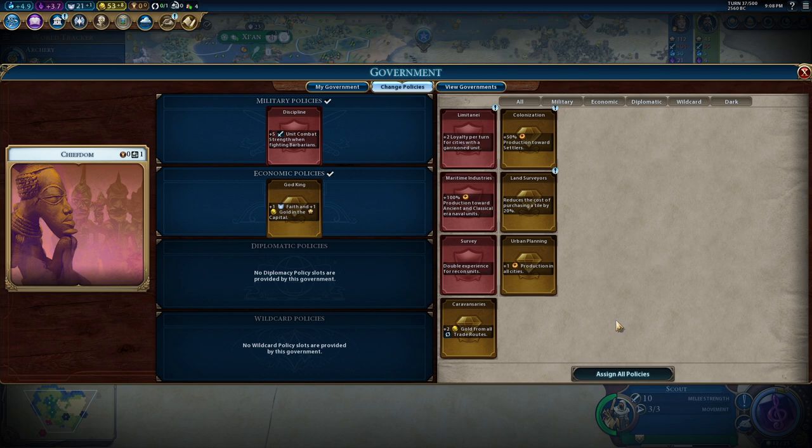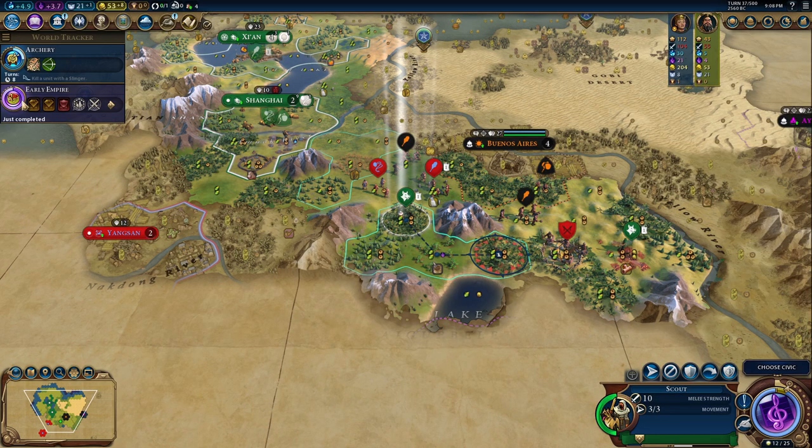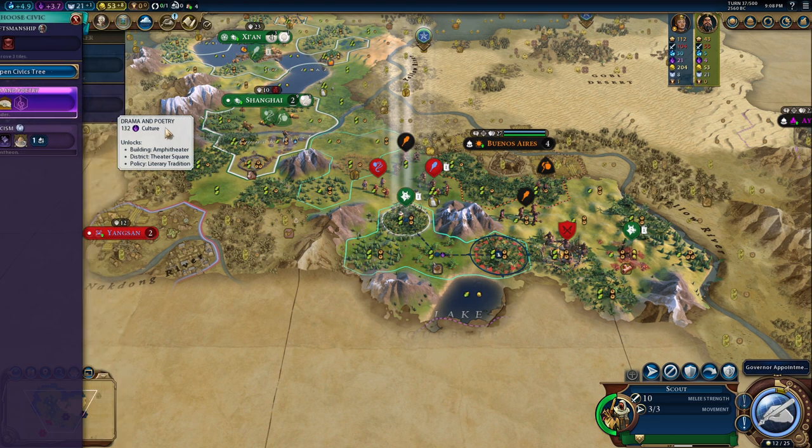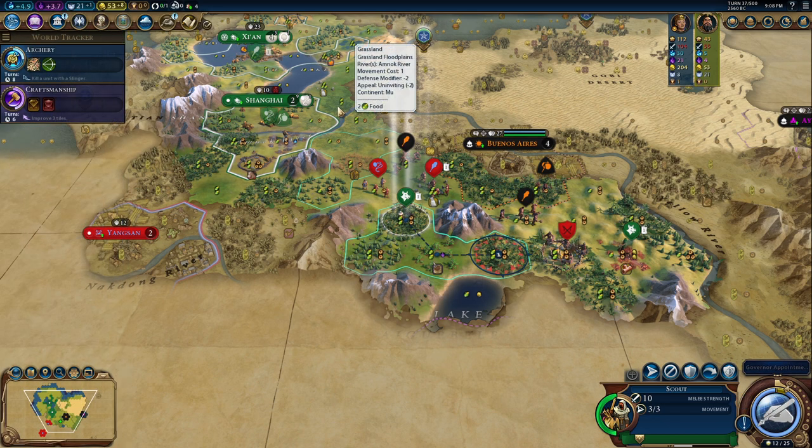Furthermore, I don't have a Pantheon yet, so I must keep the God King — just for a little while. Then I will move directly to Craftsmanship, and in six turns I will move to Colonization. That's good.